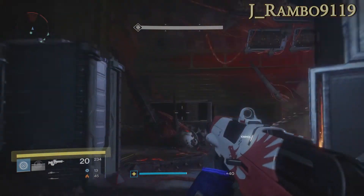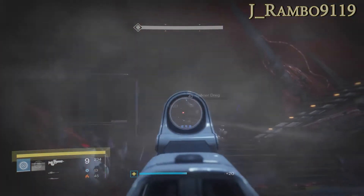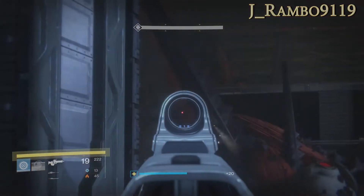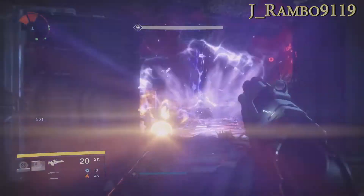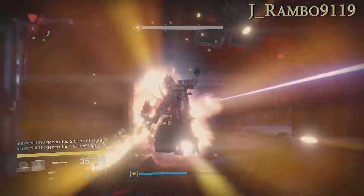After the second round of SIVA cluster bombs, you're going to have some more ads spawn, but most importantly you're going to have a captain spawn on the left, right, and center sides. Just make sure if you're responsible for taking out the ads, the best weapon to have is the solar sword — two hits and he's done.